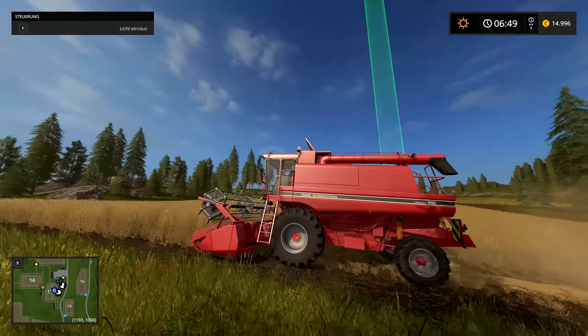Als zweite Map haben wir die Snosnovka, die russische Map. Ich hoffe, dass die Björnholm oder die andere amerikanische Map mit dem nächsten DLC dann kommen, und dass man sich die dann auch im Mod-Hub irgendwie runterladen kann. Zwei Maps ist schon... nicht gerade gut. Vor allem die Björnholm-Map würde ich gerne wieder zurückhaben, weil die dann doch recht cool war.